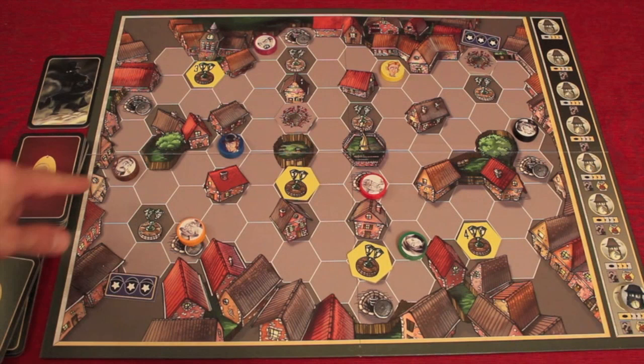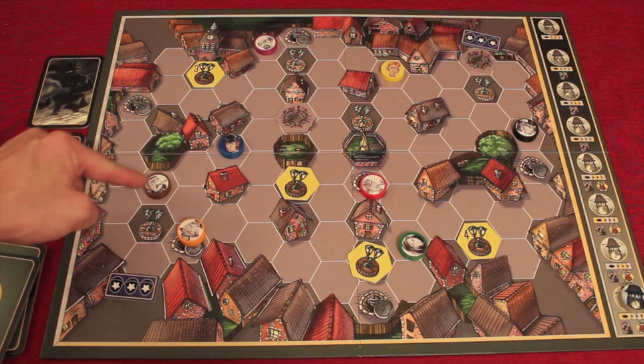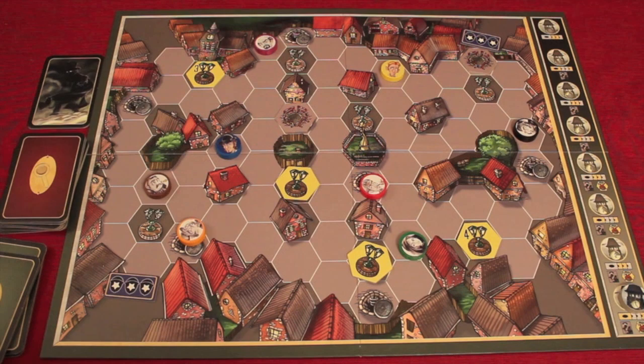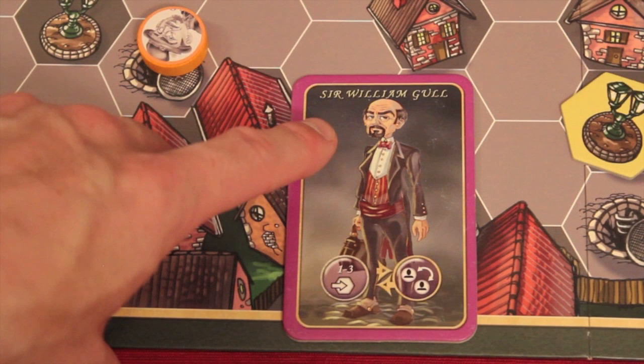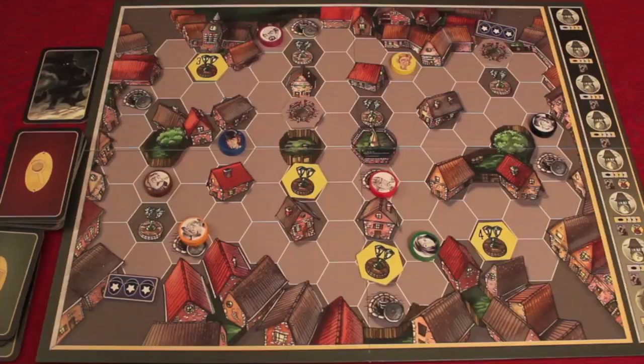Watson can pick which way his light arrow faces, and that light shines — not through buildings — but it can illuminate someone further away, making them seen. William Gull, who by the way looks exactly like the designer Bruno Cathala — it probably is him — moves one to three hexes, or he can swap places with another person on the board.